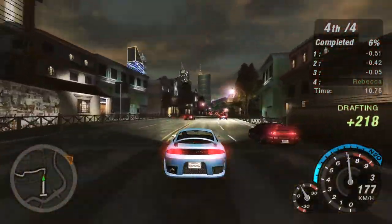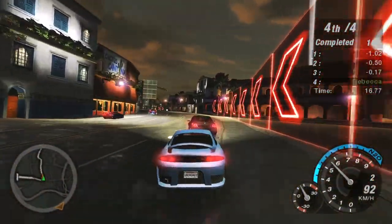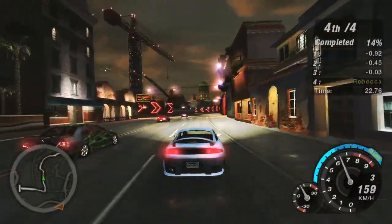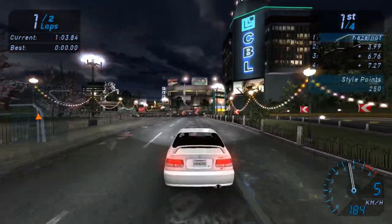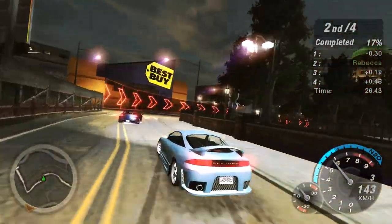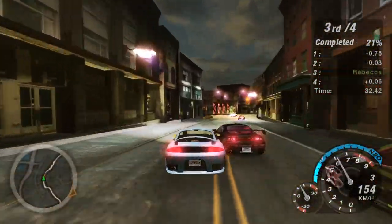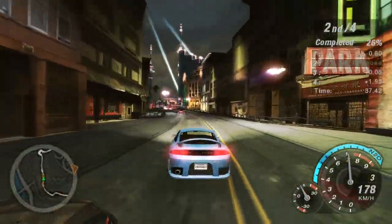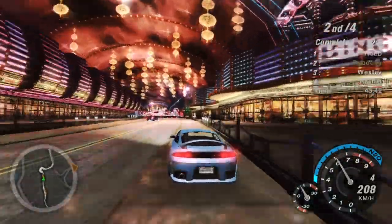Another addition to the driving mechanics is the new nitro system. While in the original you only had one tank per race, here you can recharge your meter by performing various stunts. The system is pretty similar to the style point system in Underground 1 - in Underground 1, style points were awarded for stuff like jumps, near misses, and powerslides, and they unlocked vinyls and special cars. In Underground 2, the points awarded instead fill up your nitrous gauge, which takes about a thousand points to refill. If you fill up your gauge, the race breaker system kicks in and allows you to overfill it, essentially giving you twice the amount you start a race with, and the race breaker nitrous is more powerful than the first meter.